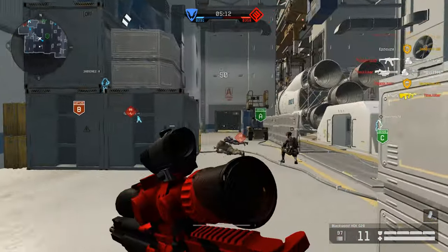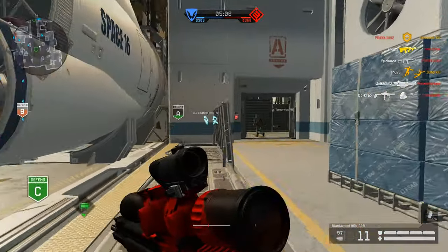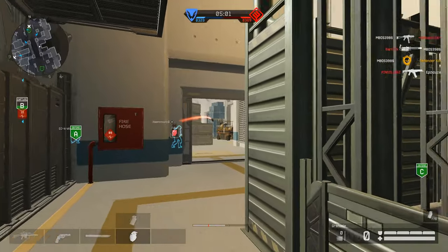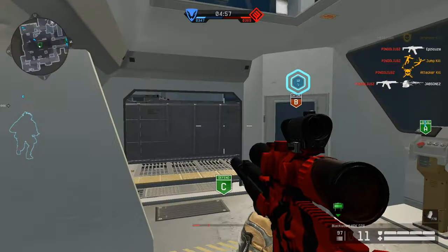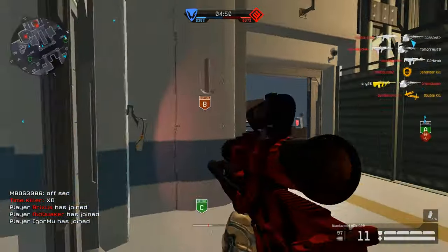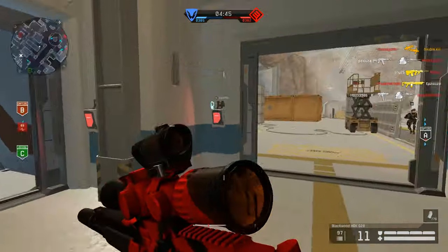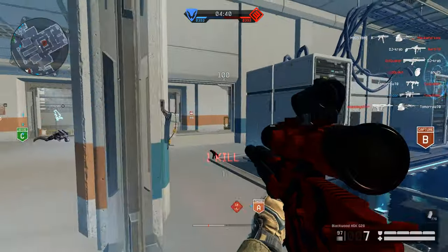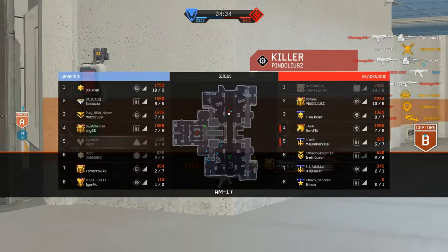It also has one custom grip attachment — I don't think any other semi-auto has that — and two custom muzzle attachments. This is just your standard suppressor and silencer. I'm switching to the silencer for added stealth. With guns like this you're gonna have to spend a few bullets anyway, so might as well go with the silencer.